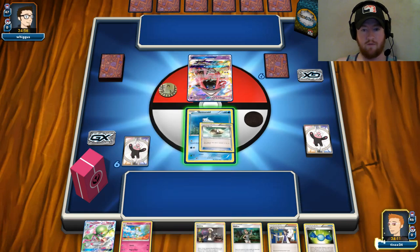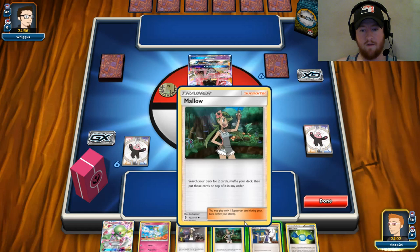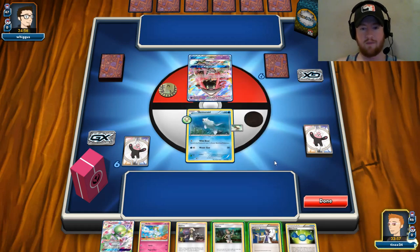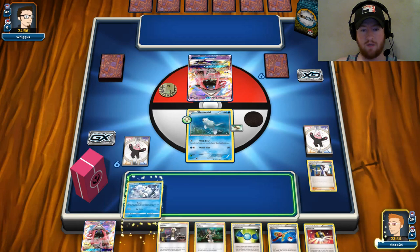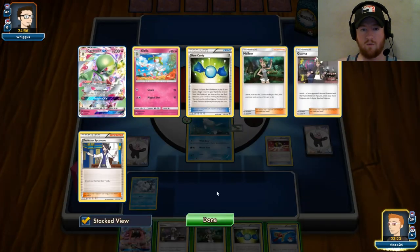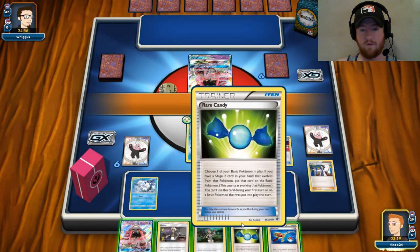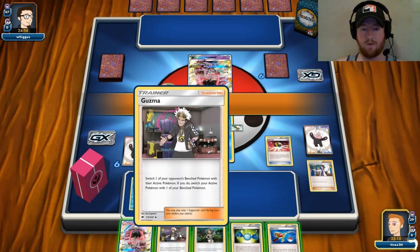So this isn't the best hand in the world. I don't think Tapu Lele can knock me out next turn, so it might be easiest to just Sycamore my hand away — I think that's the best play. I could Mallow and put a Bridget on the deck, but I just want to get things going. Let's Sycamore. I hate wasting resources, but this works because we can get the Vulpix. I'm going to Ultra Ball, but I don't want to Ultra Ball away the Super Rod or the Candy.